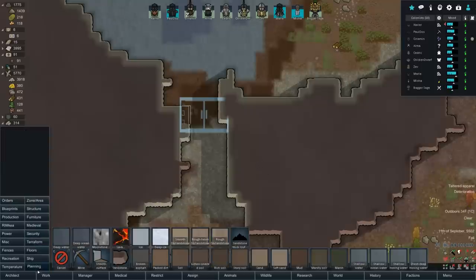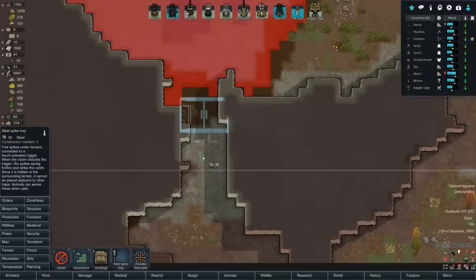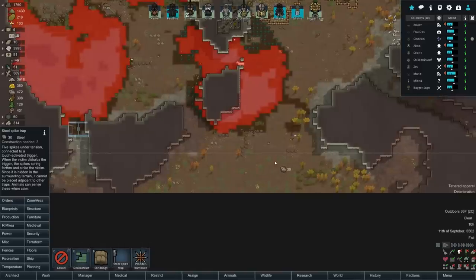That'll be one defensive structure. Come down here to security and let's put in an iron spike. Actually, I could make steel - it doesn't take that much time. Plus we get the experience building it as well. So let's do steel. Since we can barely fit anything else in here, I suppose that's the extent of what we can do. It's not the best defense I've ever made in my entire life, but at least it is a defense.